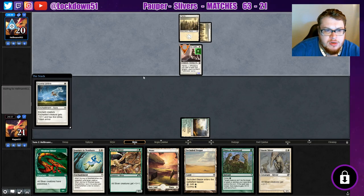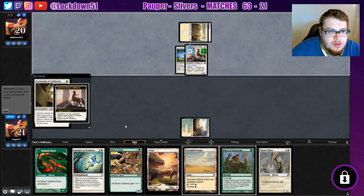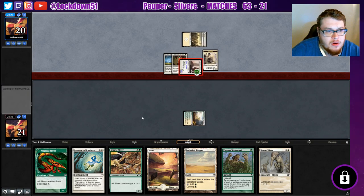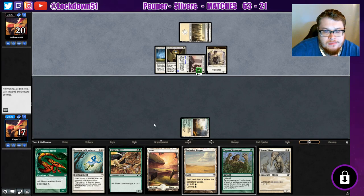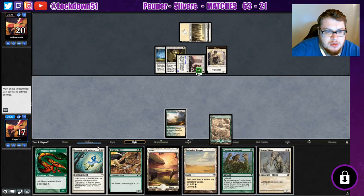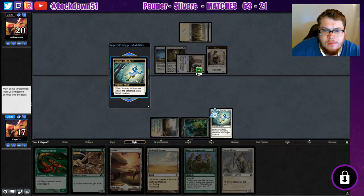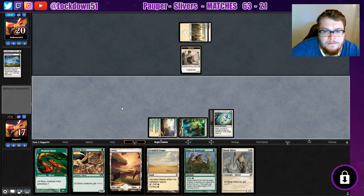We have a Journey to deal with their creature if they go all out on it. Looks like they are, so we'll definitely Journey it — keep them in the dark about what we're actually playing. We take four, down to three cards. I want to get stuff on the battlefield but it's pretty important we just take this guy out right now. Goodbye — and we'll pass.